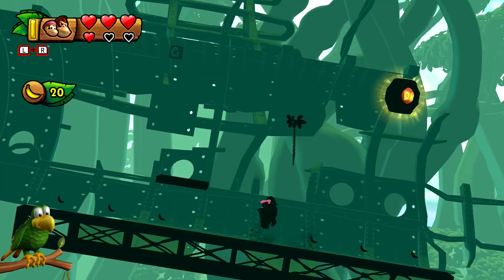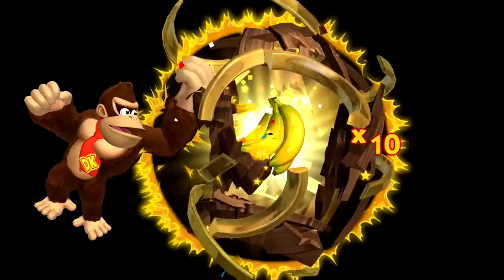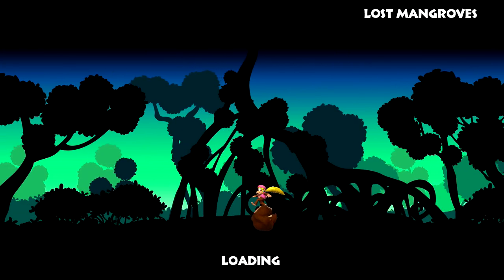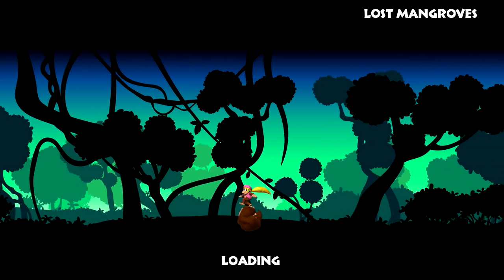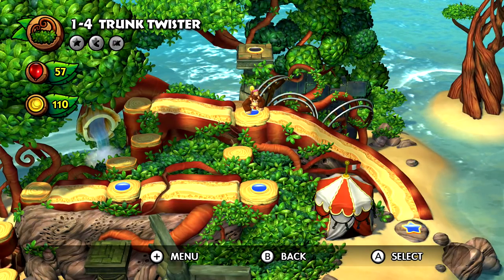So we can now zoom through this level at maximum speed, which I think we're actually right at the end of anyways. Maximum speed right now! We got the DK thing - totally by accident, but hey, it got me 10 extra bananas. Everything's done in level 1B. So we got one more level left to do - I think it was 1-4, Trunk Twister. Super duper excited about it.